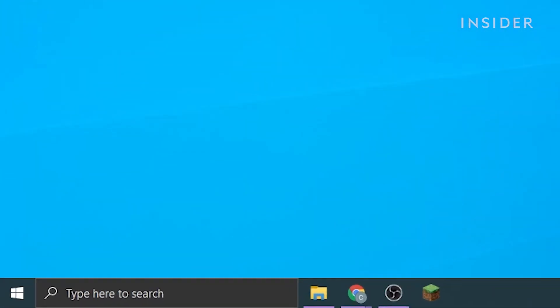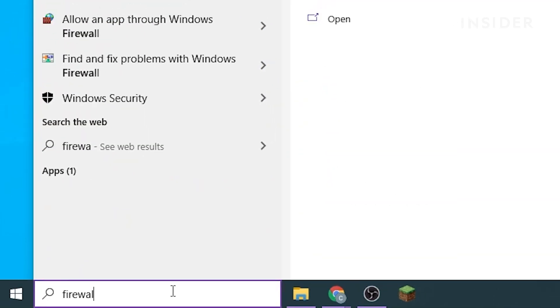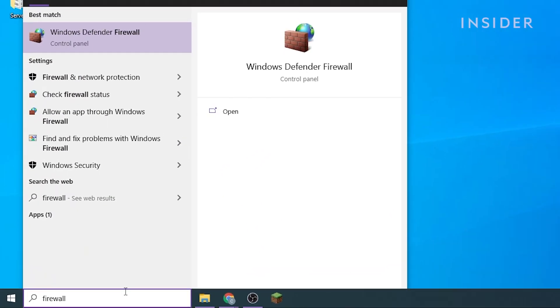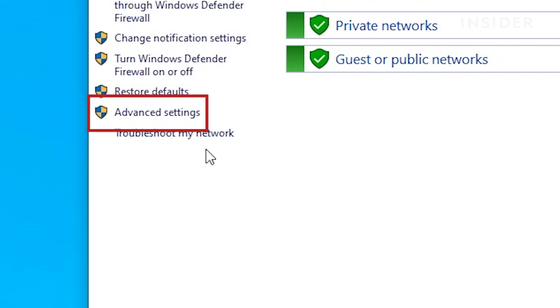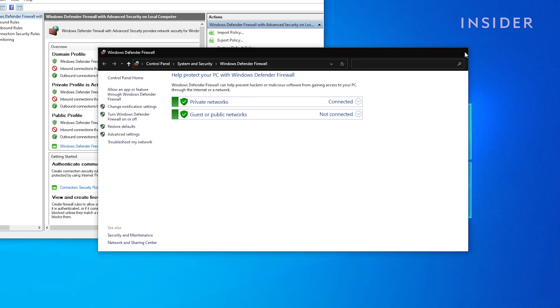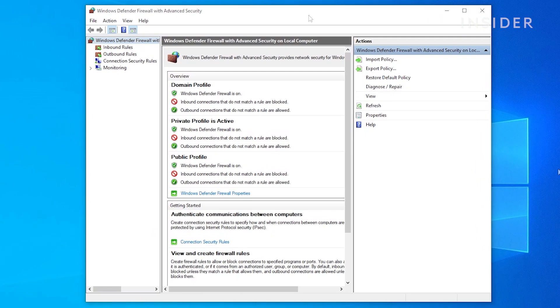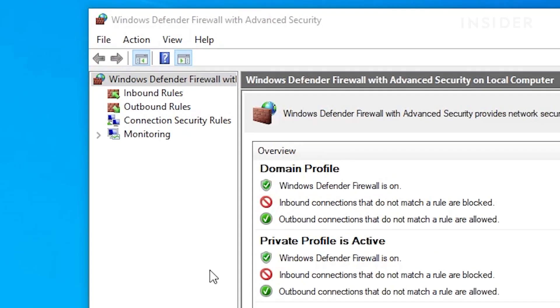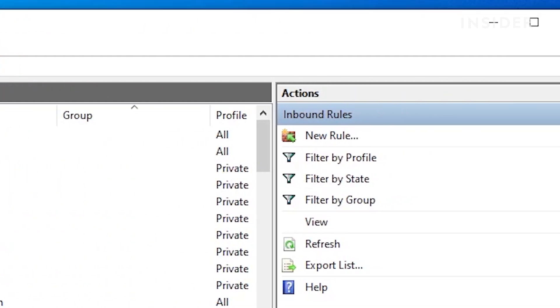Go to the search bar on the bottom left of your screen and type firewall. Then click on Windows Defender Firewall. On the left, click on advanced settings. You can close the previous window. Next, click on inbound rules at the top left.